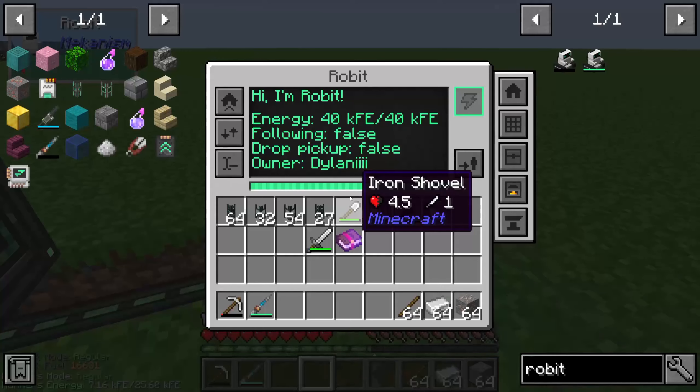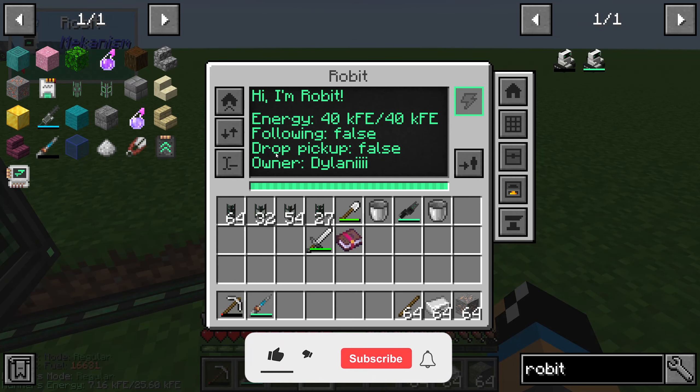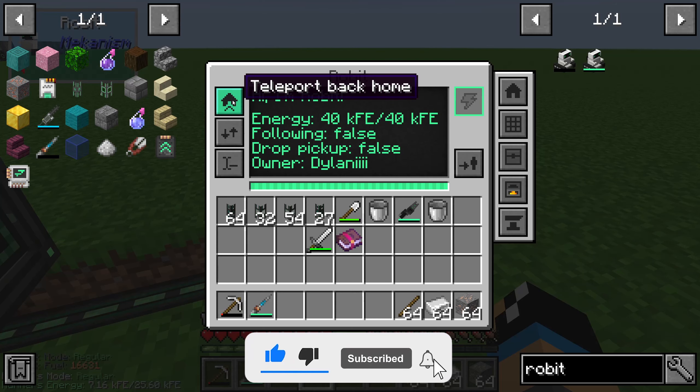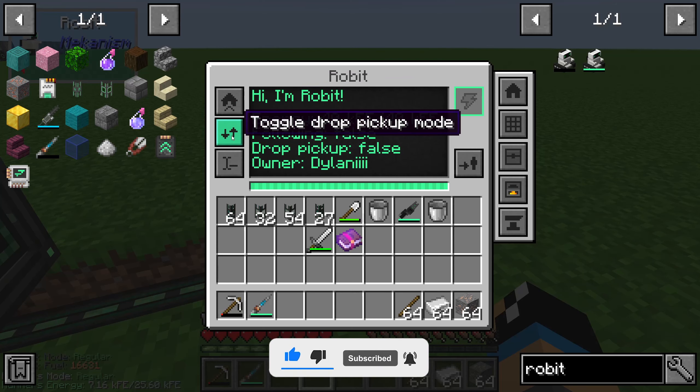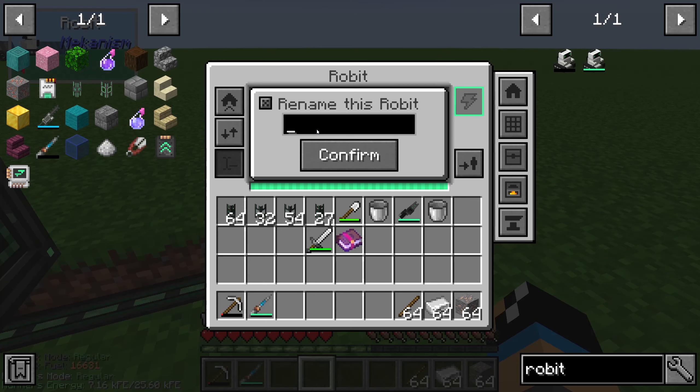With right-click on the robot we can see its interface. On the left side we have a teleport back home button, a toggle drop pickup mode, and a rename button so that we can rename this little robot.